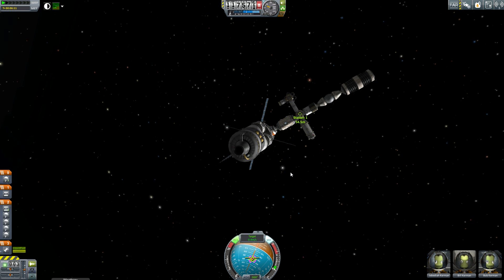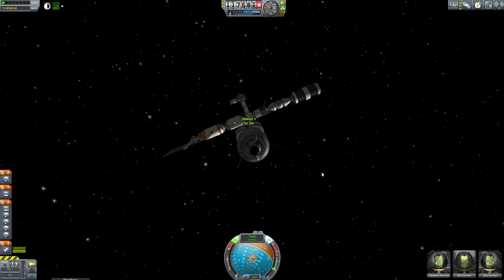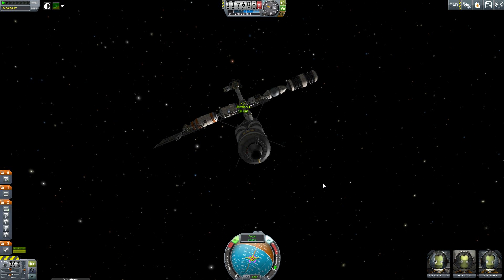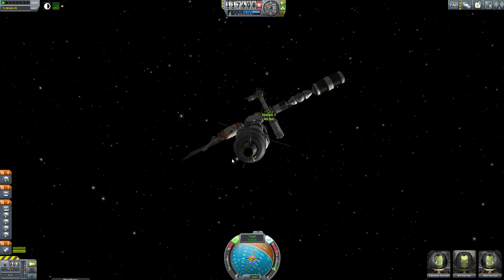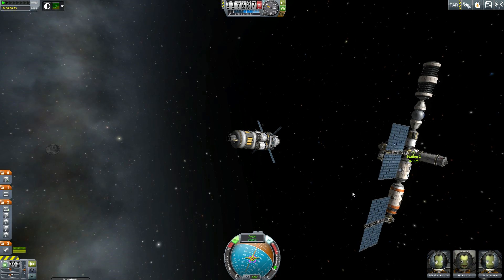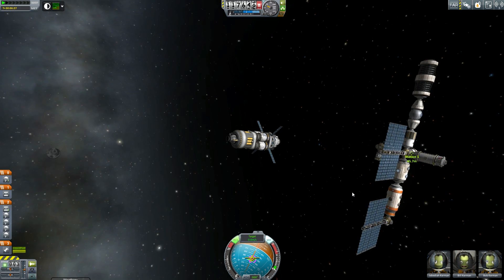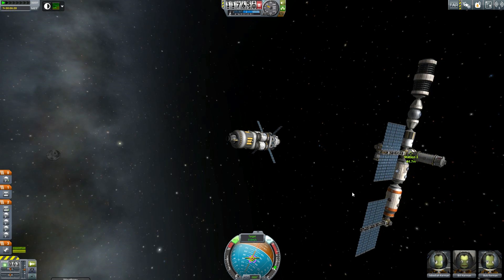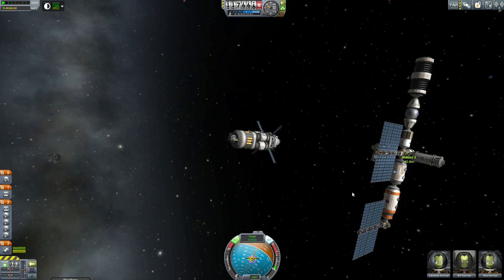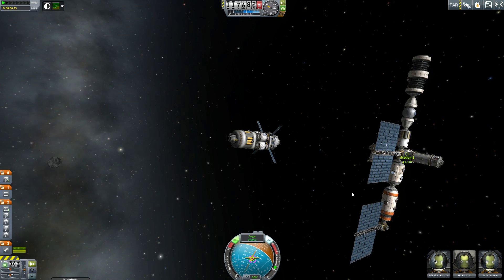We've obviously docked with a lot of space stations before. They are one of the more popular things for people to do in Kerbin's space program. People spend a long time designing the rockets, very carefully launching them into space, plotting their trajectory, rendezvousing, and then carefully manipulating the parts and aligning them correctly so that the entire creation assembles together into some sort of magnificent monument to their space program.